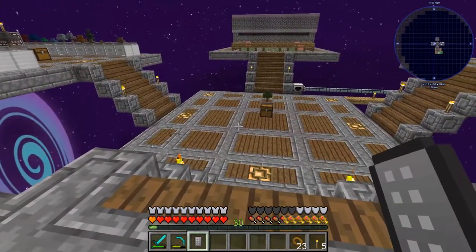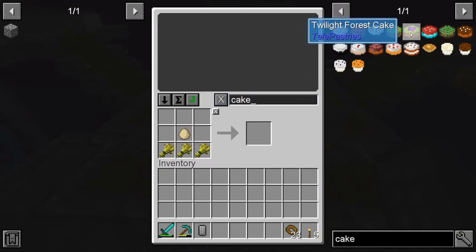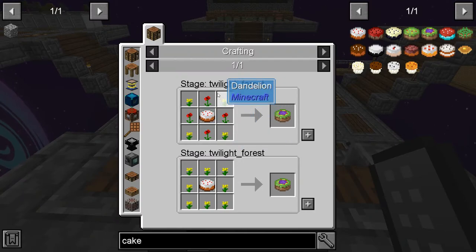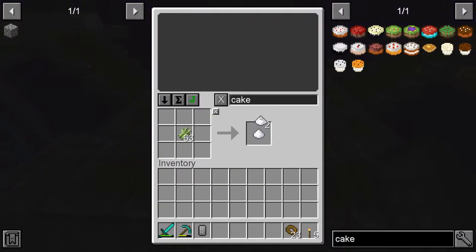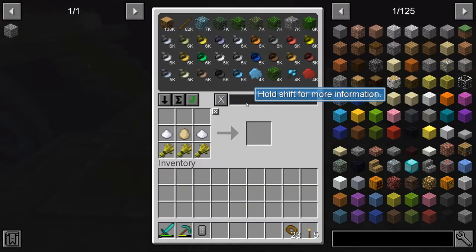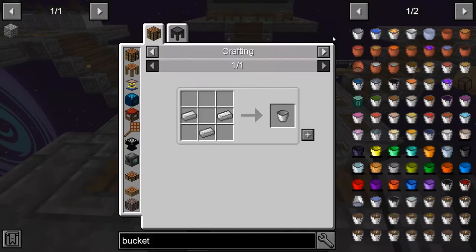It looks like we need to go to the Twilight Forest to get boron. To open the portal we need a cake, and to make a twilight forest cake we need a regular cake first. We need yellow, reds, and sugar — I have most of that. Let's also get three buckets of milk.